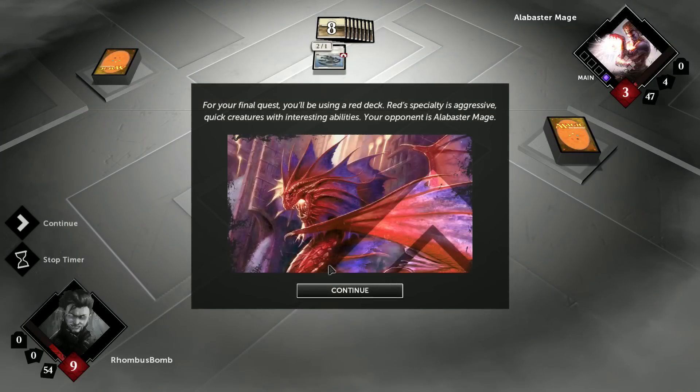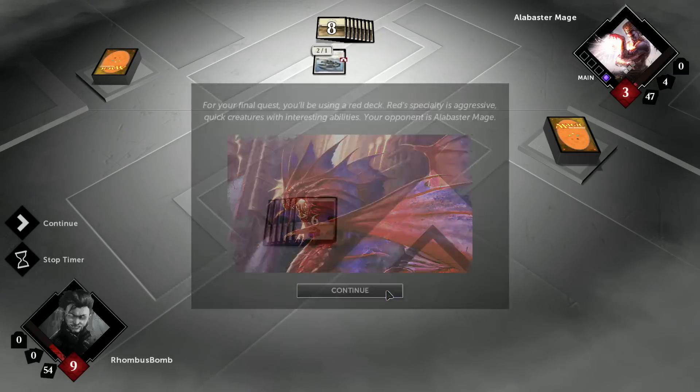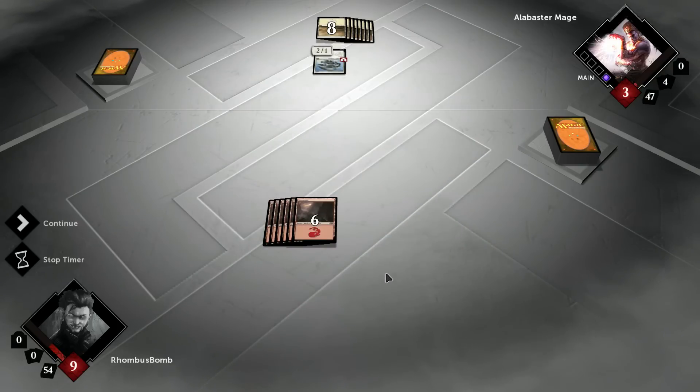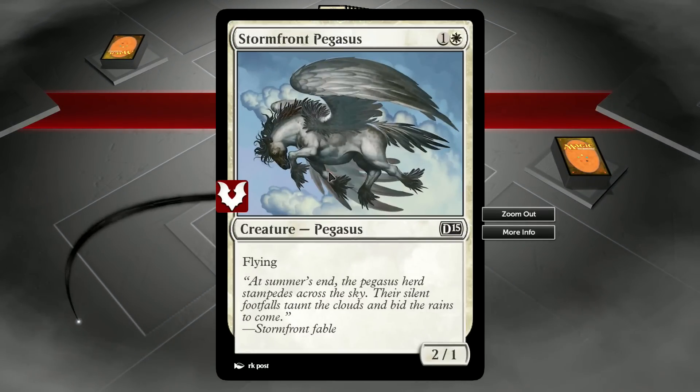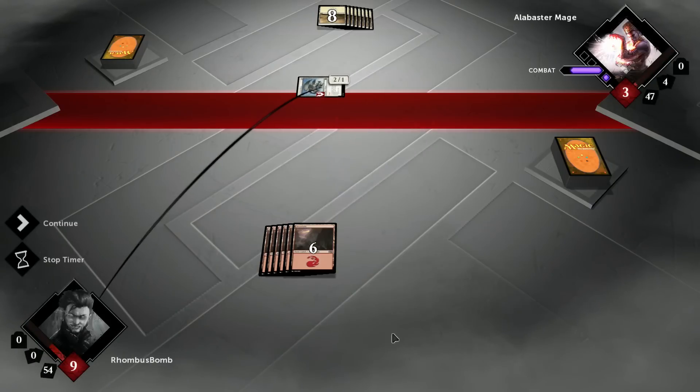For your final quest, you'll be using a red deck. Red's specialty is aggressive, quick creatures with interesting abilities. Your opponent is Alabaster Mage. It looks like we jumped into a game in progress. We don't have any blockers. We got a Stormfront Pegasus, which is a 2-1 flyer, coming at us, going to do some damage. Nothing we can do about that, unfortunately.